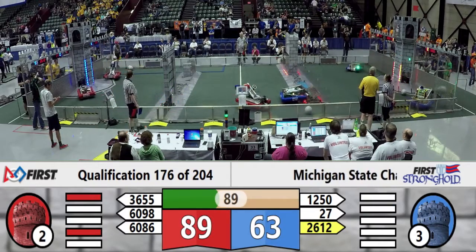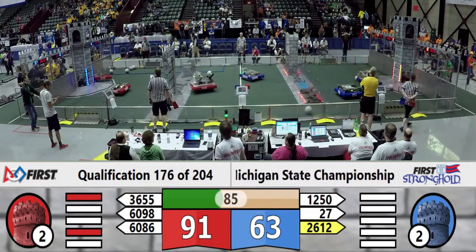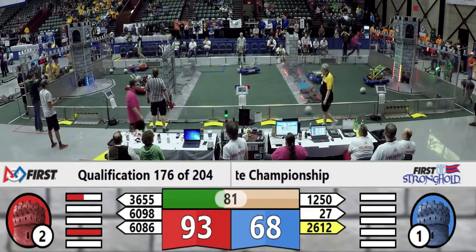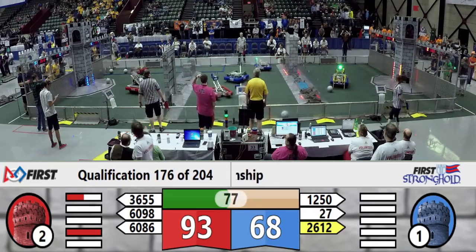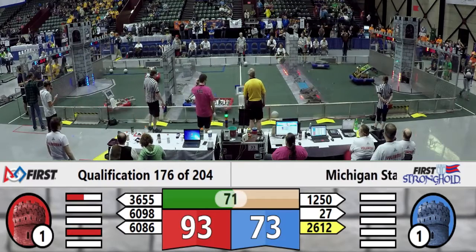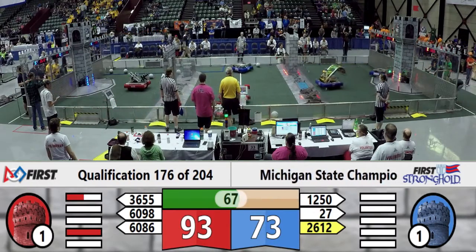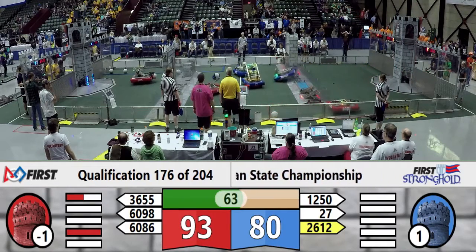We've got both the blue and the red tower below 3, with red leading 91-63. Blue Lions still need one more cross of the red outer works to get that breach bonus point. Nonetheless, it's 1-1 on tower strength. 27 is looking to do something about that — they prep their shot and nail it high.